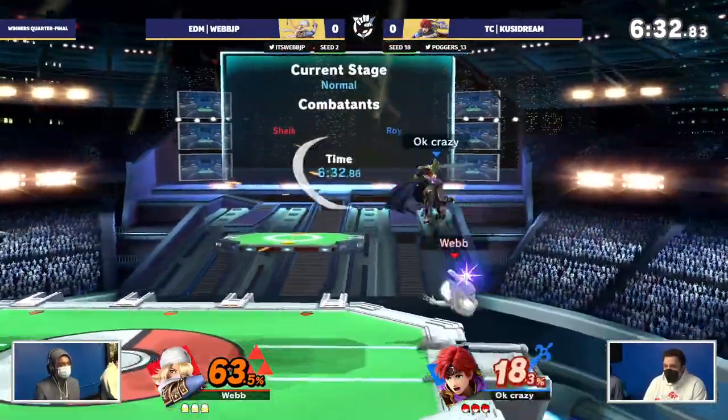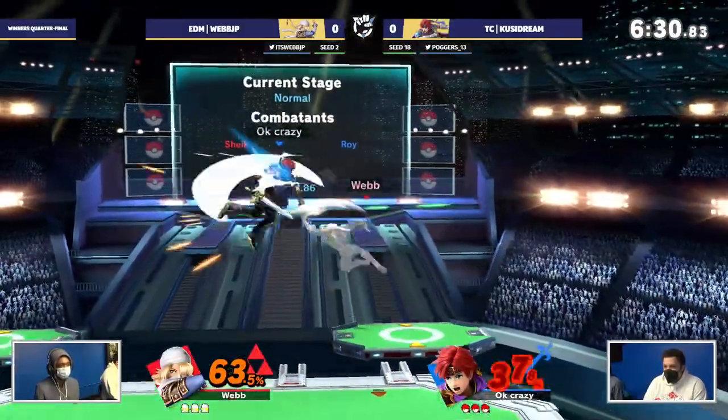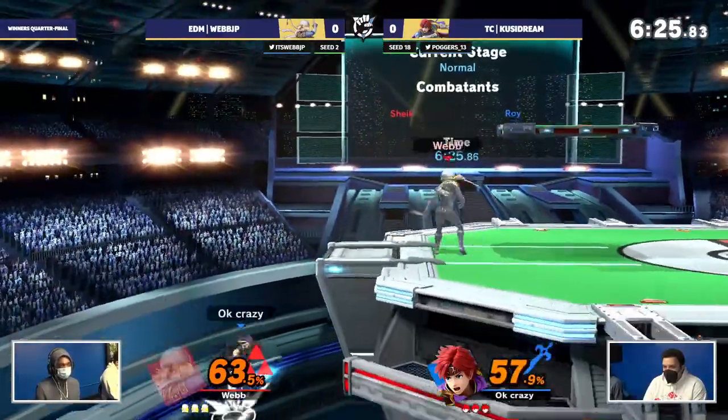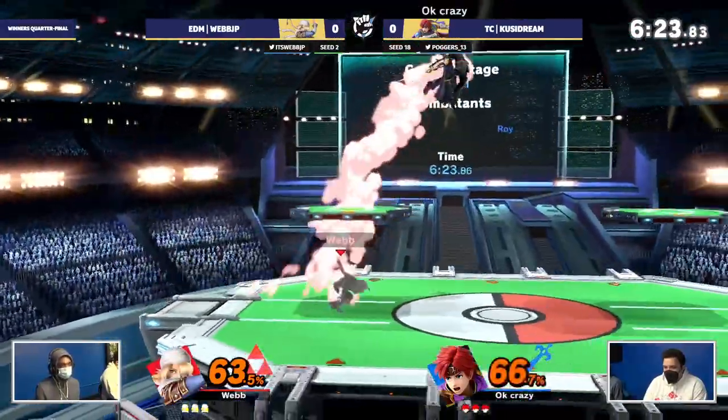There we go. We're going to see some big sheet damage coming out. Up-air into Nair again. We're seeing some corner combos being thrown out — the patented WebbJP IDJ platform extensions we've seen.